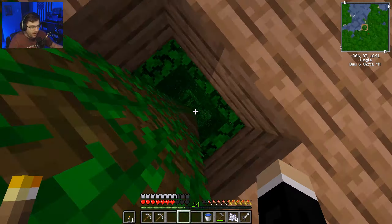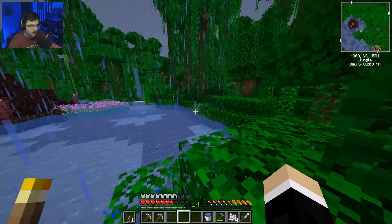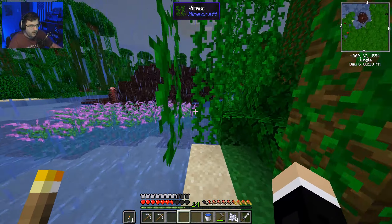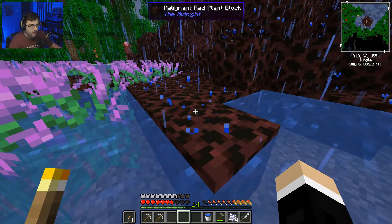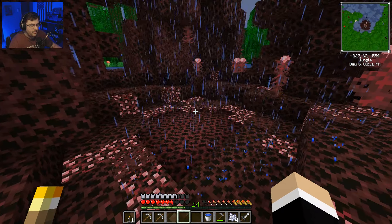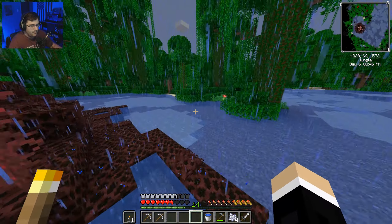You know what, while we're waiting I'm gonna go look at this giant rock thing. What the crap are you? You don't really look good - purple pickerel weed, malignant red plant block. What is this? I'm gonna just leave and act like I didn't see that because I don't know what that thing is.